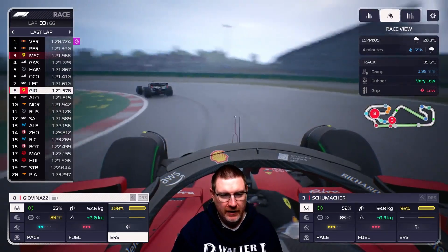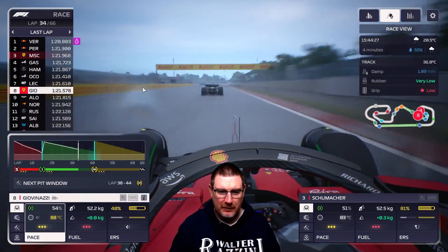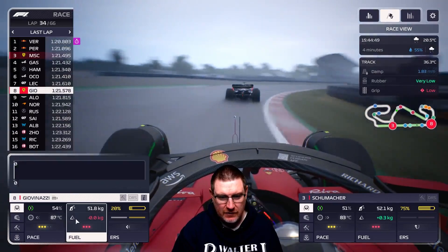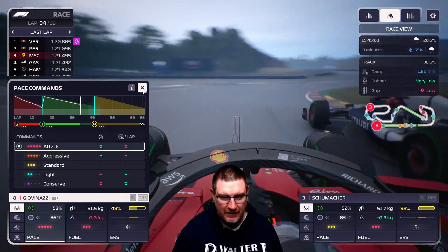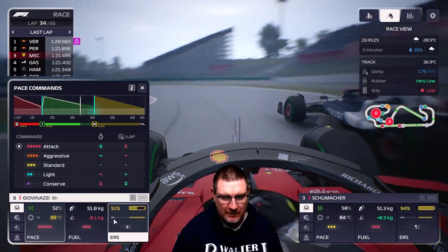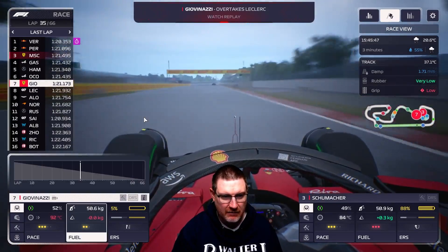We've gone to deploy with Giovinazzi. Alonso is right behind us and the tyres are getting quite hot — I think that might be because we're stuck behind Leclerc here, possibly dirty air affecting tyre temperatures. We've sat here long enough — we just need to get past him now. We'll burn up some battery and hopefully do just that into turn one. Come on Gio — let's send it right in there, round the outside, bit of deploy. Into turn four, turn five — Giovinazzi, don't let this go! This is costing us a lot of tyre life and a lot of battery. But in the end we have gone and got that done.